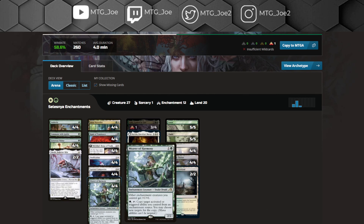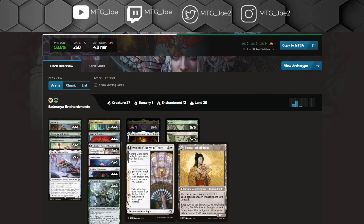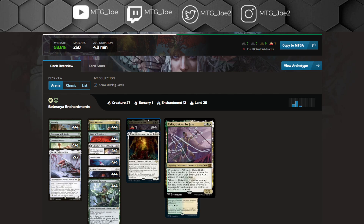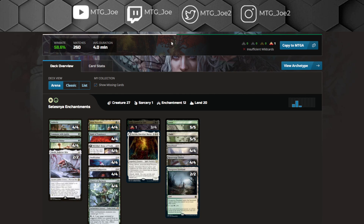You have Weaver of Harmony to double up your enchantment effects — double draw, double removal, double pump. The core of the deck uses Generous Visitor: cast spells, make a big creature, give it a pump, and give it Trample or an evasive creature. Calyx lets you copy your enchantments and is another way to put counters on things. For the mana base, you'll notice 5 and 5 basics — given that you're on Ossification, you need to have the basics in there.